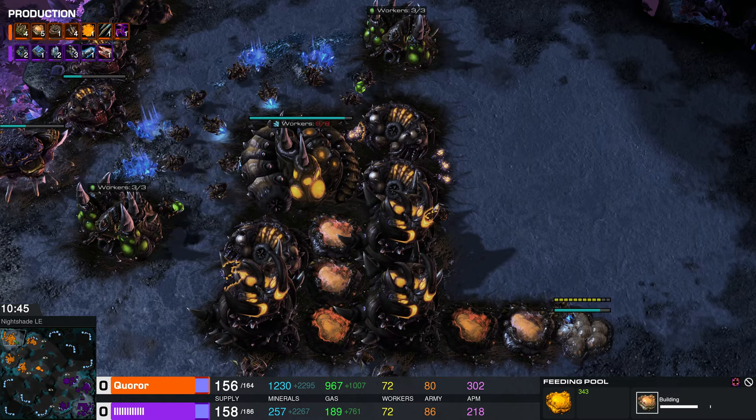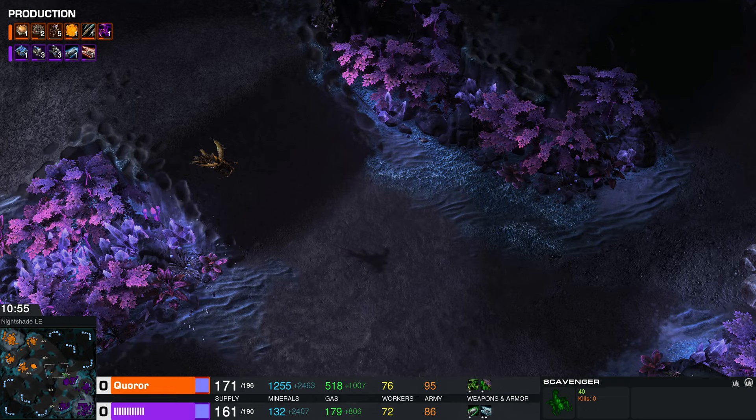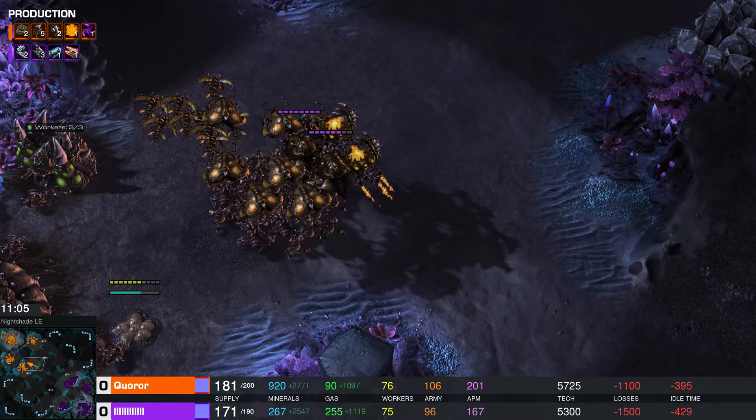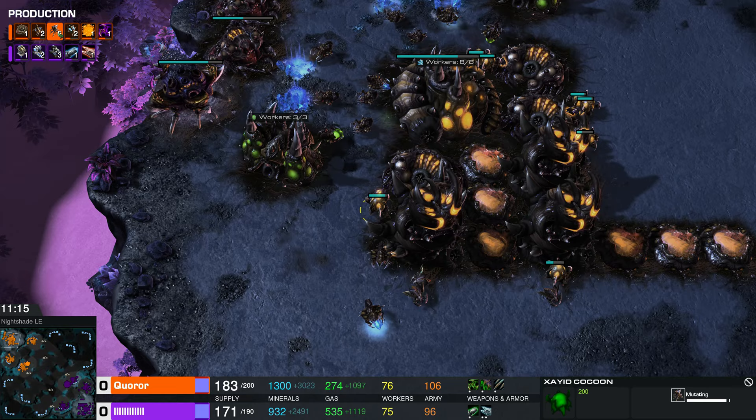Quarar has gone for triple aviation nests and double evolution pits — that's where the ranged upgrades come from. Which killer death ball is going to push out first? Both our players have been pretty passive, content to expand and try to max out. A raptor scout takes a look around and that poor bug died about 17 times over — he died so hard the rest of Quarar's army is pulling back. Our players are pretty identical: very close on army, very close on workers. The difference maker is that the Genitron has a lot more tech, more upgrades, and more static defense.